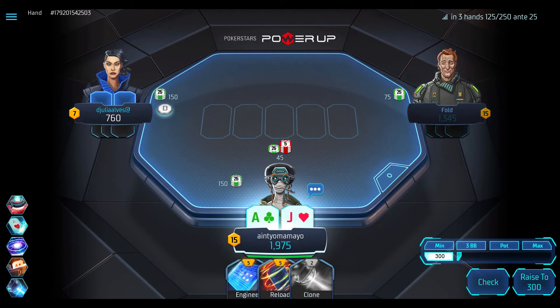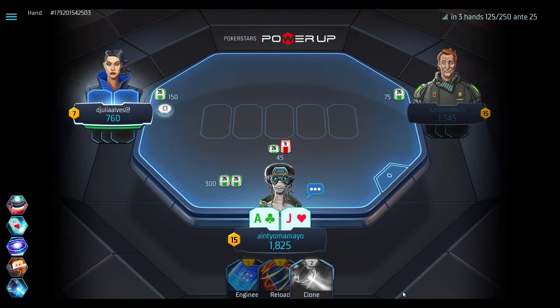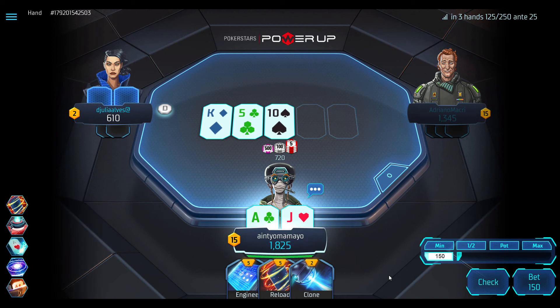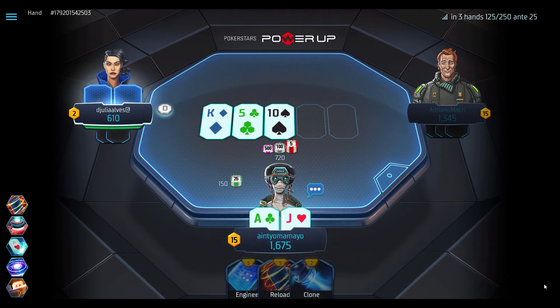In our second example we have Ace-Jack off on the big blind facing a button limp. We have a nice strong hand, a power card advantage and the Engineer reload combo — not bad. It is most definitely in our best interest to slowly build the pot. We isolate for a min-raise and the button decides to play reload and then cool. The flop comes down King-10-5 rainbow, usually not the best flop for our hand. But the button now only has two power points and therefore is unable to affect the cards to come, so we are actually in a great spot.